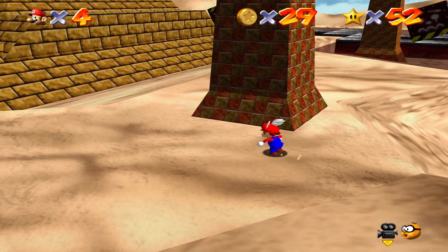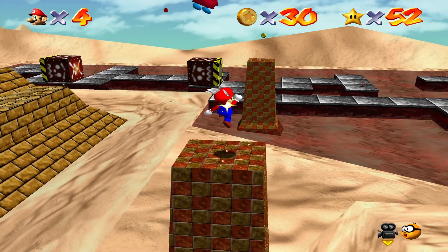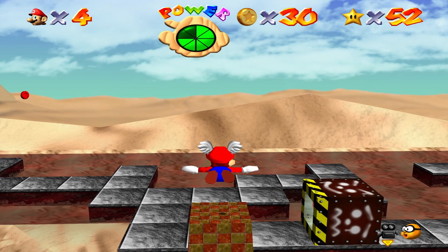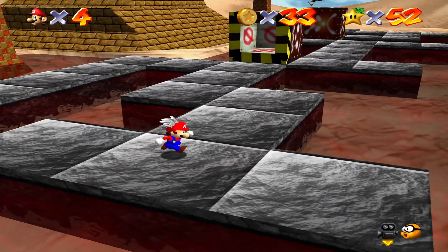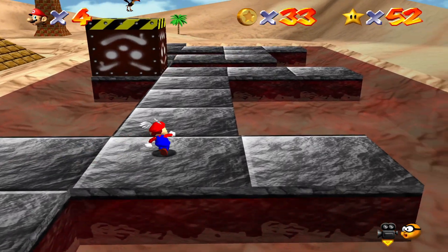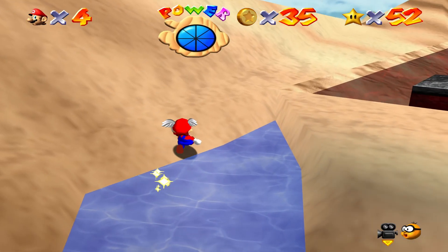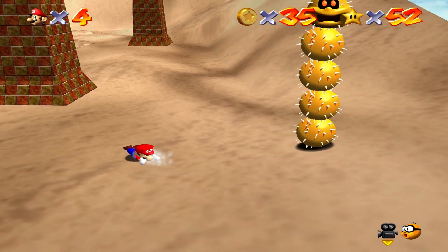I'll just run over here. Come get this coin and then head over to get this red coin. Another red coin is going to be in the water over here. Be very careful of that bird, because he's going to try and steal your hat — if he steals your hat, you cannot use power-ups. You won't be able to use the wing cap until you get your hat back.